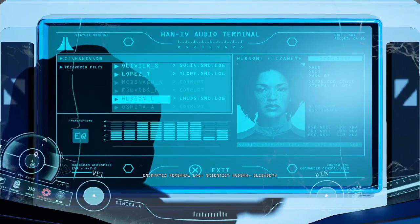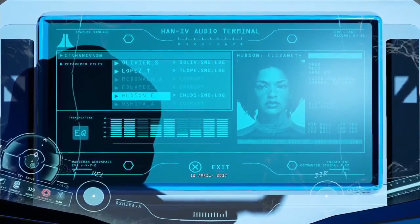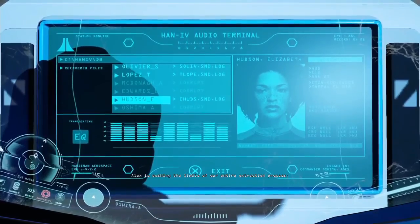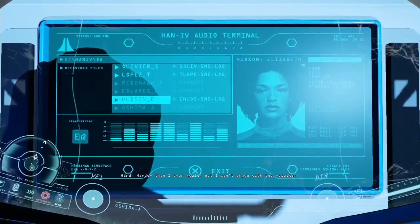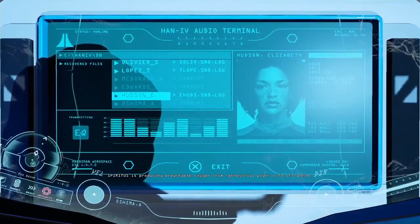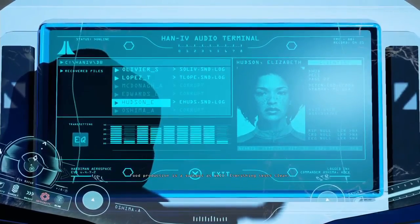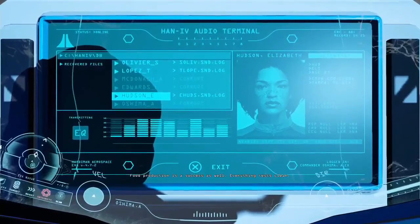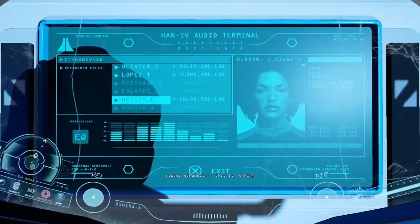Encrypted personal log. Scientist Hudson, Elizabeth. 12 April 2037. Alex is pushing the limits of our entire extraction process — hard, harder than I ever would, but I can't argue with the results. Spiritus is producing breathable oxygen from terrestrial plant life off-world. Food production is a success as well. Everything tests clean. There have been a few scary moments and everyone misses home, but this is working.